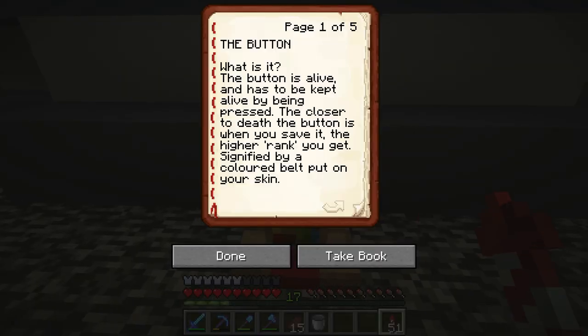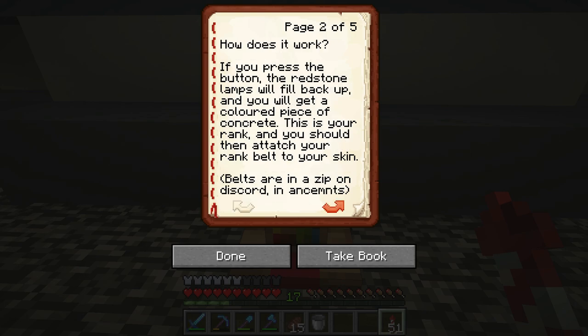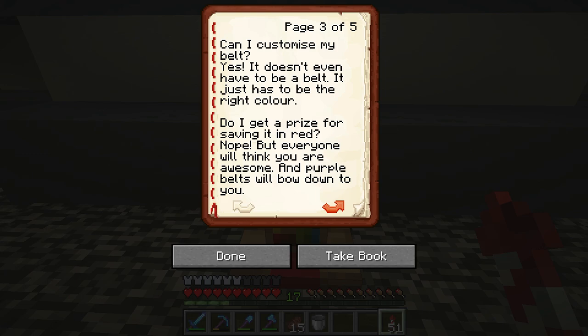Okay, so this is the thing that Mumbo built — this is called The Button. Let's go ahead and read what we've got to do here. The Button is alive and it has to be kept alive by being pressed. The closer to death the button is when you save it, the higher rank you get, signified by the color belt you put on your skin. We got a bunch of skins from Mumbo. If you press the button, the redstone lamp will fill back up and you get a colored piece of concrete — that is your rank.